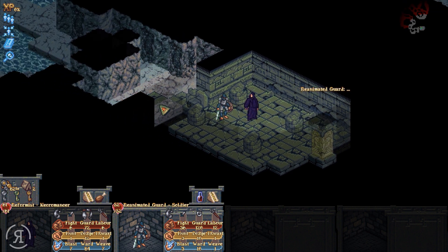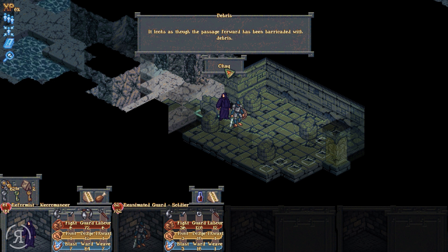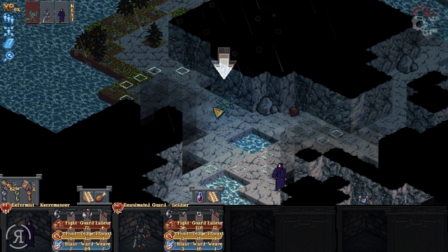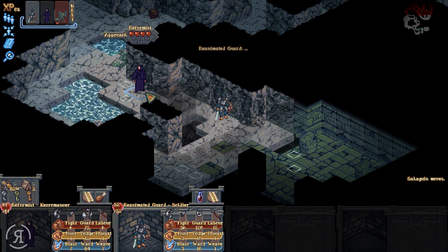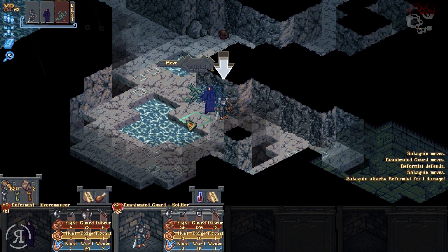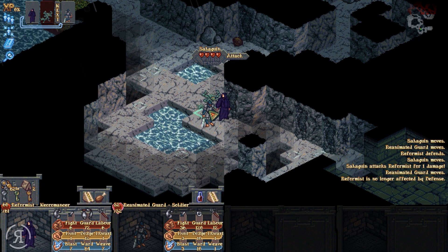It looks as though the passage forward has been barricaded with debris. The debris is loose and you managed to move it without hurting yourself — you have, however, made a good deal of noise. If anything is out there, it knows you are coming. There's a little bit of water here. Hello — who's that? That's a Sahuagin. We're going to move around, go for some defense, and move over like so. I should have used risk there — my bad.